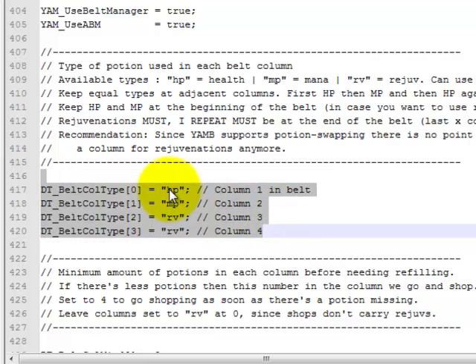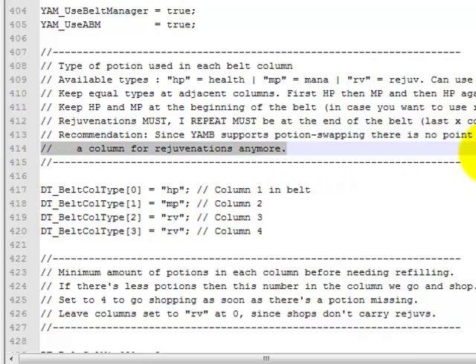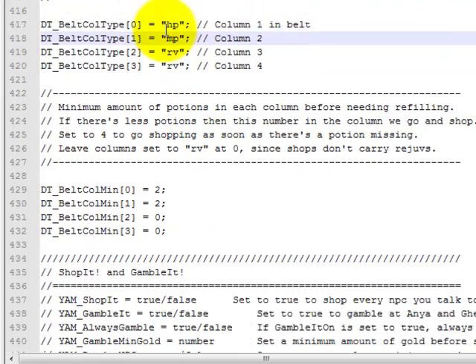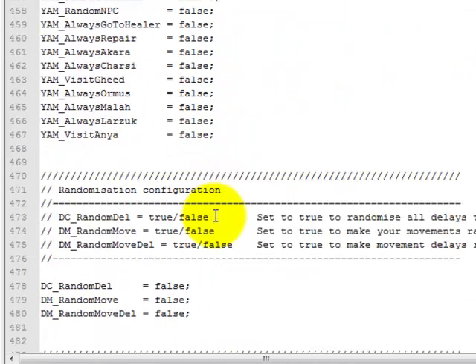Your belt setup — basically the same as NT. Health potion, mana potion, rejuve, rejuve. I leave a health potion and a mana potion on here because EM supports potion swapping. If he sees 35% rejuves and 100% on the ground, he'll throw the 35% down and pick up the 100%, which is pretty cool. He'll also replace his health potion with rejuves if he finds a whole bunch of them. Even though I have Insight, I still have a mana pot on there for mana burn. I have it set to 2, 2, 0, and 0. I had a lot of problems when I first started running YAM with him constantly going back to town, buying potions, and then drinking them — not even putting them in his belt.